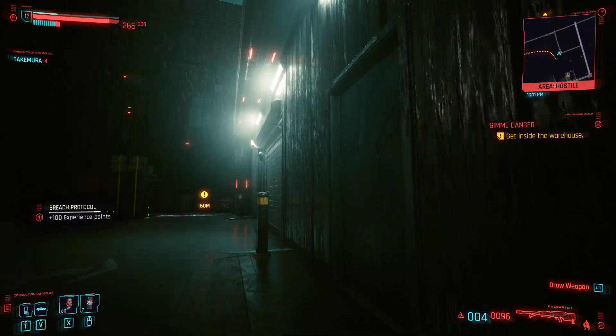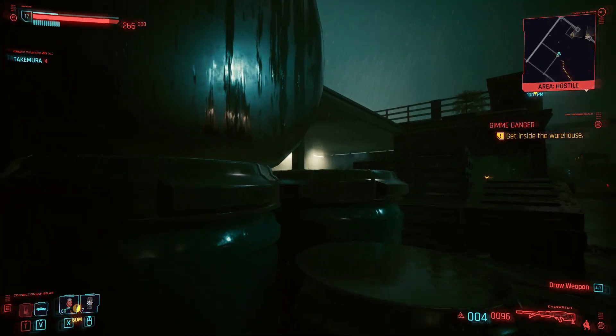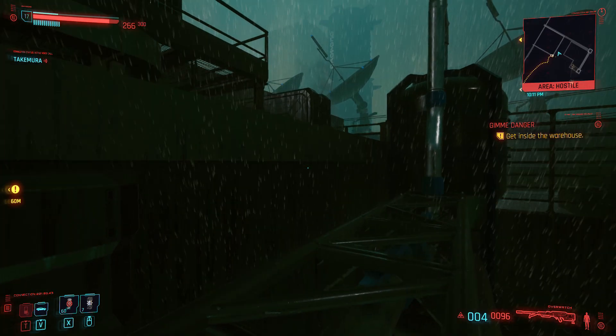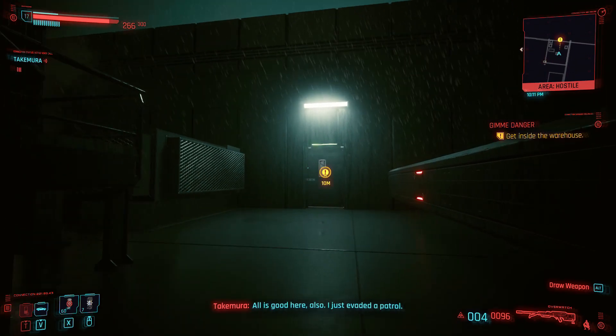Once you get that camera off, off to your right there's going to be this big metal tank. You can jump on top of this tank — and this is without any sort of implants or anything like that. Get on top of this tank, get onto this little platform here, and you see this door right here — just go right through it.